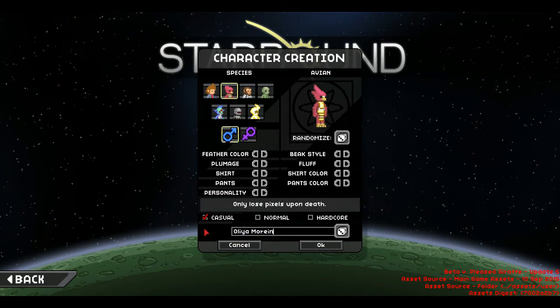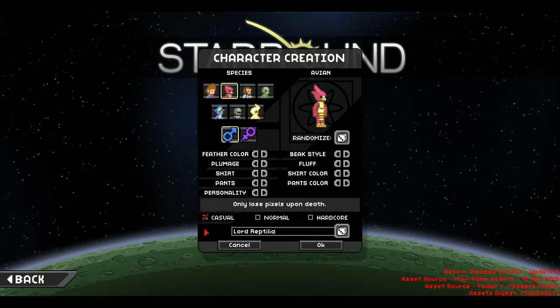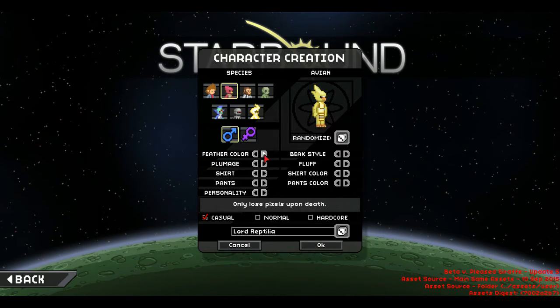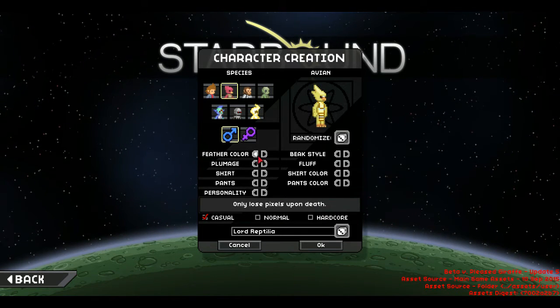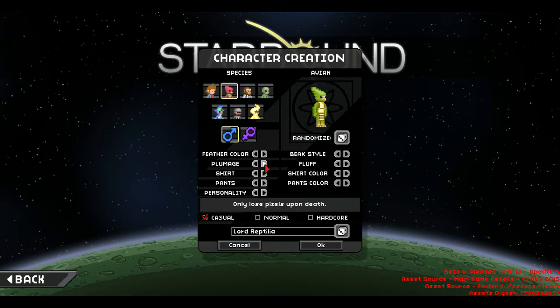And before we do anything, I'm going to name him — obviously, what needs to be done — Little Reptilia. Okay, Feather Color. Let's do like a green. No other greens? Okay, I like that. Plumage. White. Okay.